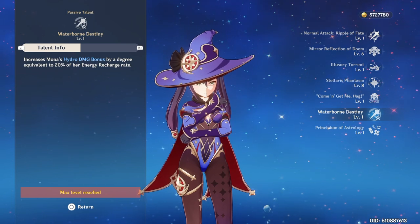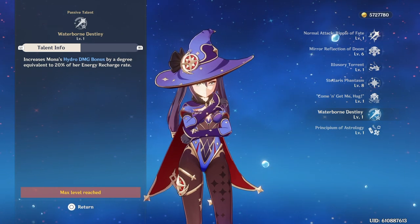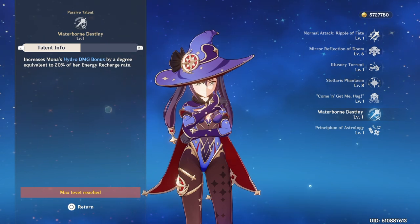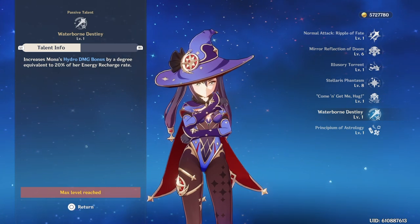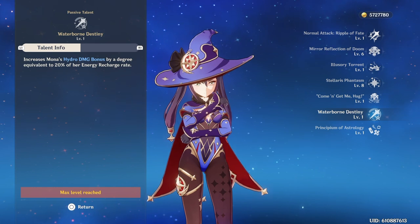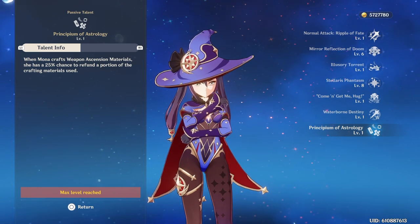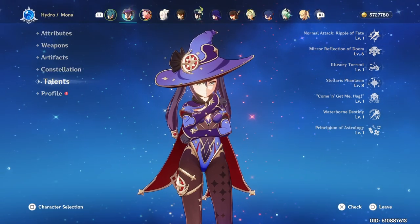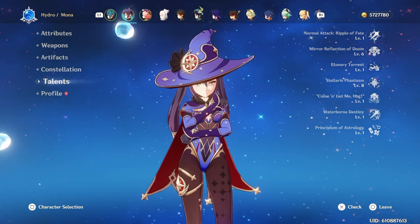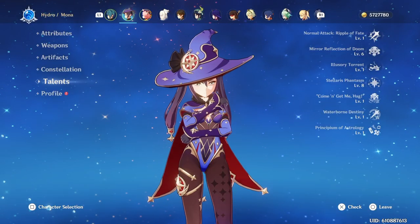This second passive is way better. It increases Mona's Hydro Damage bonus by 20% of her Energy Recharge. So building Energy Recharge on your Mona is not a bad idea, and you honestly want Energy Recharge as well, because Mona does have a little bit of problems generating energy for herself. This passive is amazing and I'll be talking about it even more during the artifact section. Her last passive is when crafting weapon extension materials, she has a 25% chance to refund a portion of the crafting materials used. And that's basically all for Mona's talents.